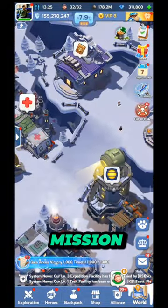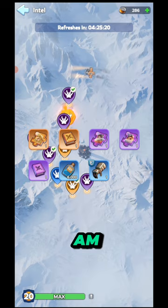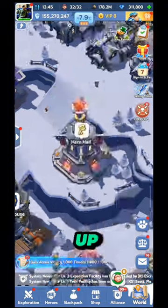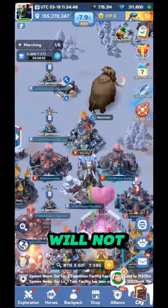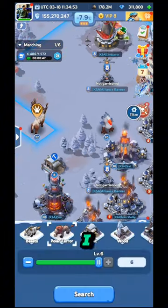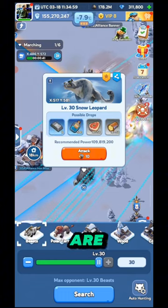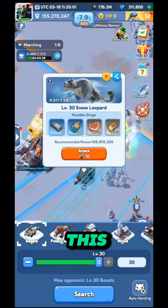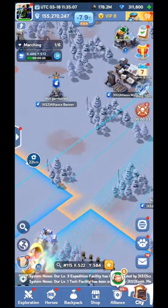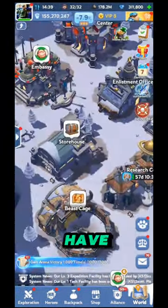By defeating the bounty beast you will get some speed up. Only the bounty mission can give you a good amount of speed up - other intel missions will not give you speed up. Also, if you attack any normal beast you will not get any speed up. For example, a level 30 beast gives no speed up. Only the bounty mission will give you speed up.